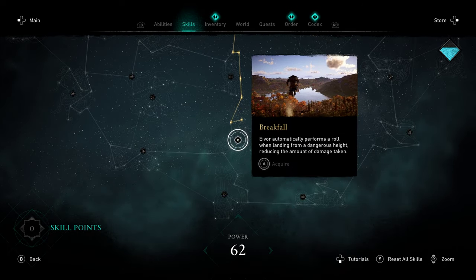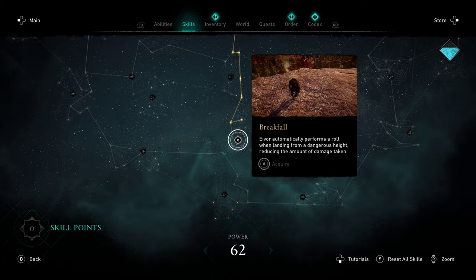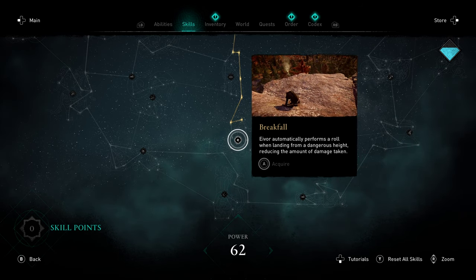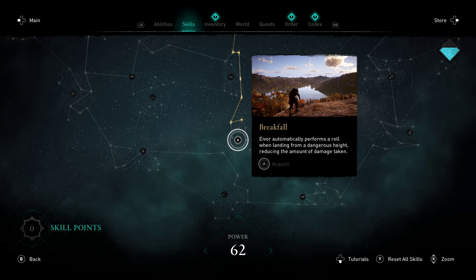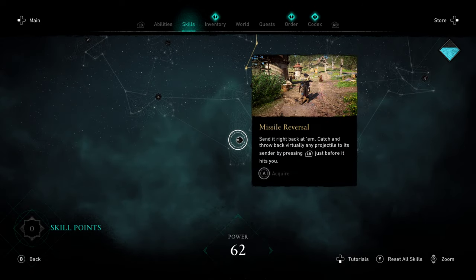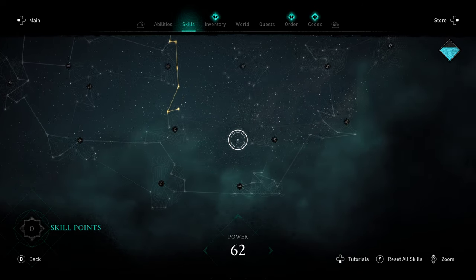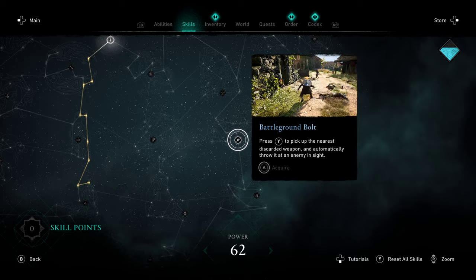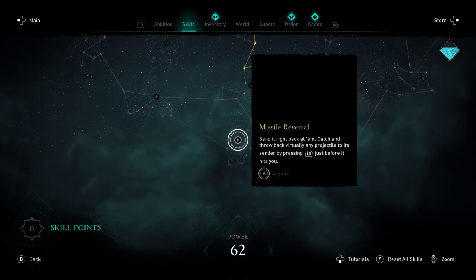Moving on down, Breakfall — this is why I have points in the Assassin Tree right now, working my way down. Breakfall is amazing. It's not as OP as Godfall from Odyssey, but it reduces fall damage a lot. As long as you're not jumping off the peak of a mountain, this is going to prevent any fall-related deaths. Definitely a solid choice to work down towards. Over here, Missile Reversal — really interesting but also very situational. Personally I found myself enjoying Battleground Bolt a lot more. In some of the later zones we start to see more enemies that throw things at you — javelins, slung rocks — and Missile Reversal does come into play there and is really satisfying to get off. But keep in mind not every enemy is going to be using missiles you can reverse.